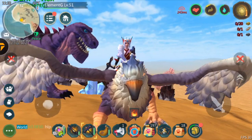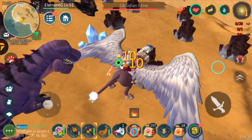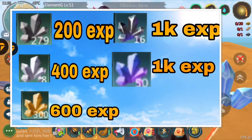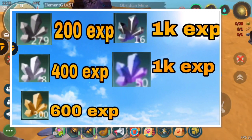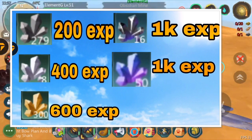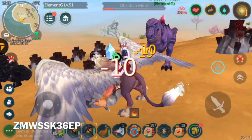One of the first ways is actually farming ore: crystal, obsidian, silver, gold, and iron. If you break one iron node you get 200 XP, a silver one gives 400, gold gives 600, crystal gives 1000, and obsidian gives 1000. Depending on your level, you might want to break something lower so you can develop faster and easier.